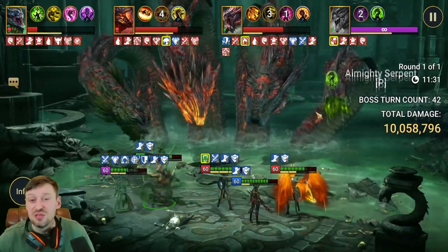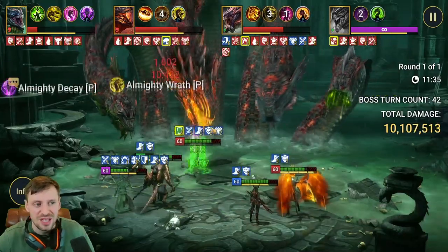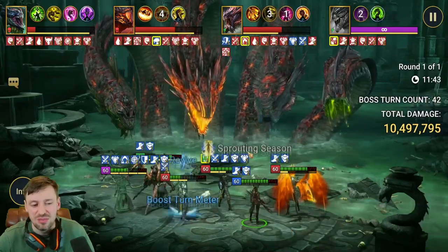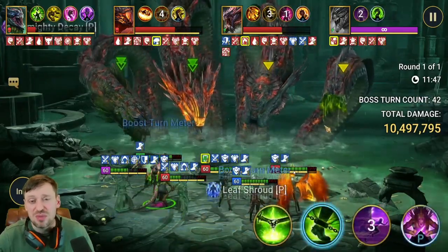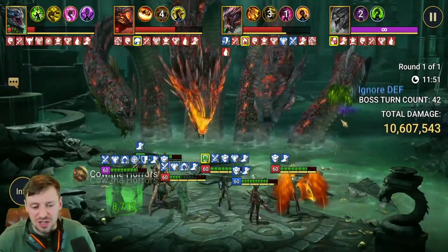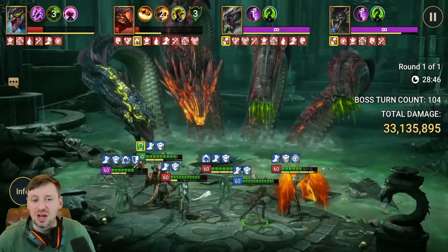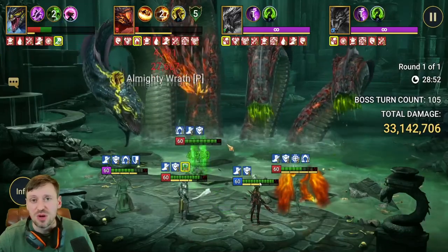We got a bit of bad RNG — we didn't have Decrease Attack and Block Debuffs up on the Head of Wrath, so everyone dropped. But Elva came in clutch and picked up the whole team one by one. We still got the one-key clear, and we still ended up pretty healthy. I could have pushed this a lot further.